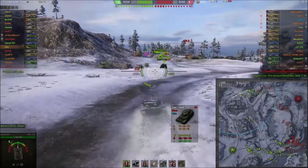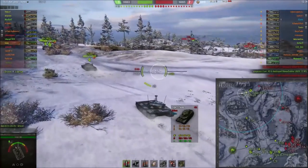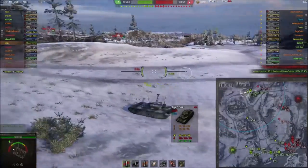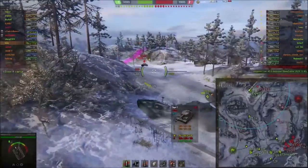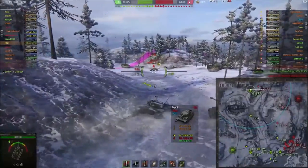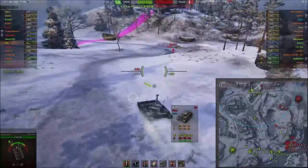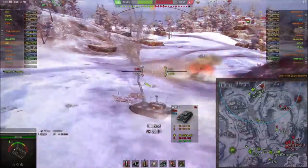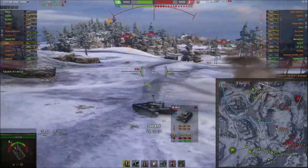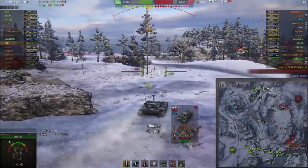They've left their north quite open to attack, and this is another important point — having a mod pack allows you to keep track of what you could possibly run into. At this stage I know we can push the north; the tanks where the TDs are can't really do a lot. So we push forward, take out the VK 2801, and start pushing on towards the enemy base.